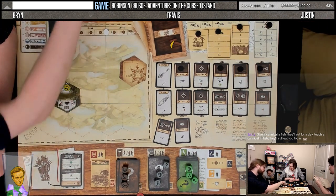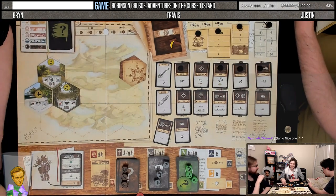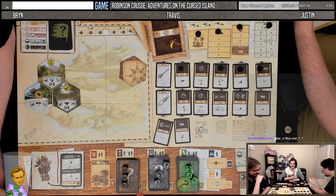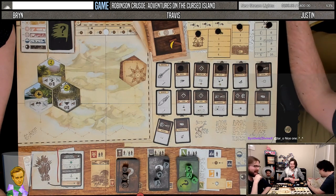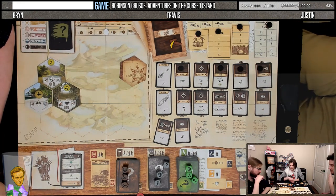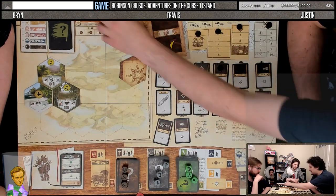We're going to use the flask of rum to put you back over this point and just continue dropping morale. You'll just be like a whiny drunk. We should probably just fire this off immediately — it doesn't make sense to hold on to it longer. I'm going to smoke some tobacco.